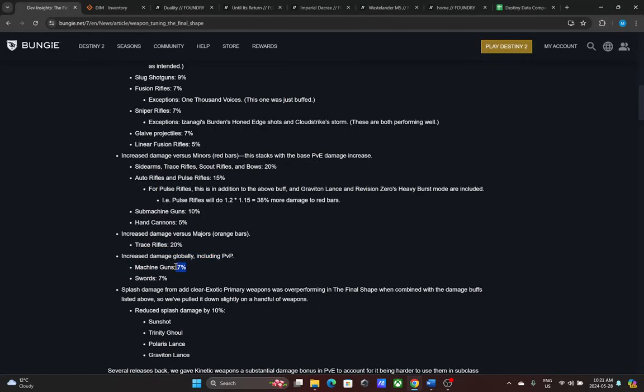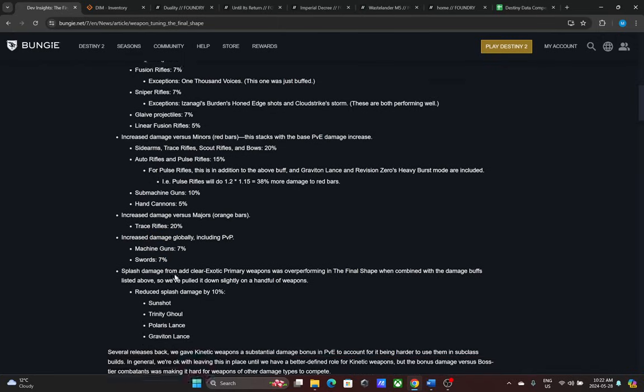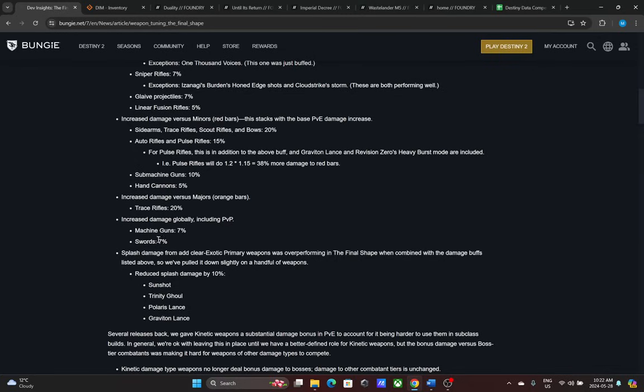Machine guns were already extremely strong in both PvE and PvP, and now they're getting 7% stronger — pretty insane. Spec mods were tricky for machine guns since red bars didn't need help and you'd run major spec, so you're losing a little there, but overall machine guns just got better. Swords are similar — if you were running boss spec on something like Crota's quest, you're losing about 0.7% there. But overall swords will do more damage to red bars, bosses, and champions.